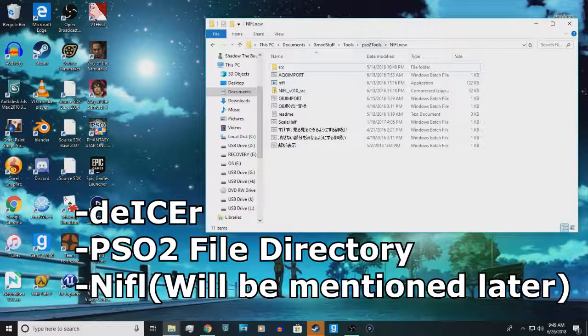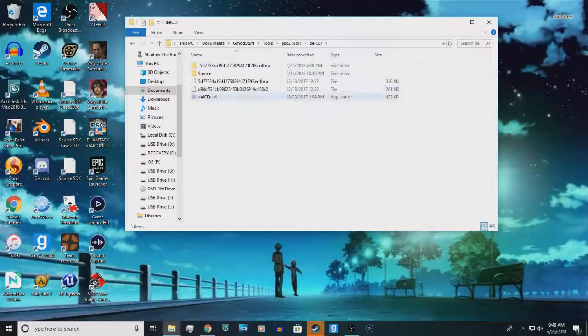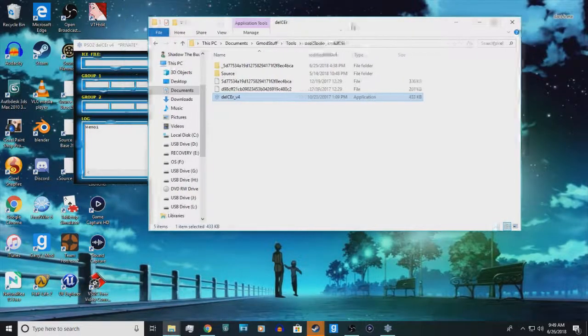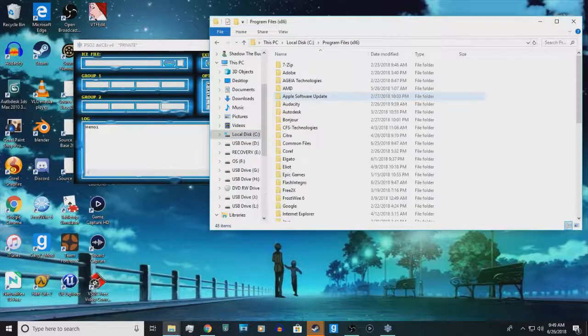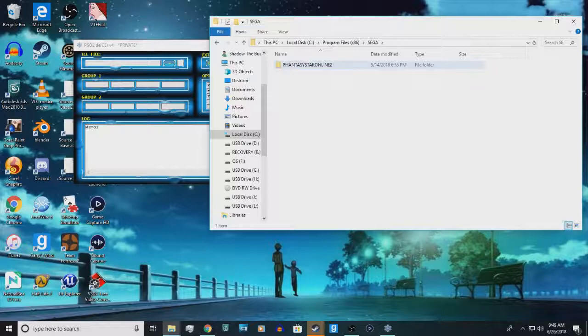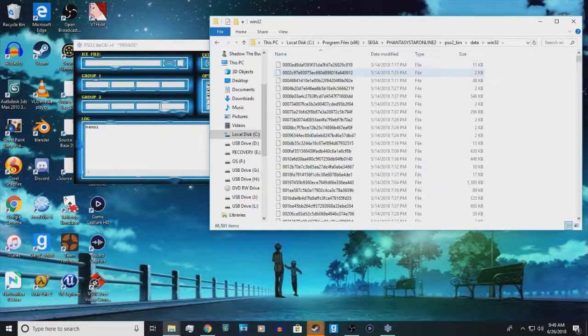It kind of helps to have all these tools in a single folder so you know what you're looking for. What you want to do first is download De-icer, and when you open it up — this computer's kind of slow — it will look like this. Once that is open, you want to go to where you installed PSO2, which is usually in Program Files x86. From there, go to Phantasy Star Online 2, PSO2 Bin, then Data, then Win32, and here are all the files.